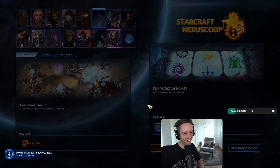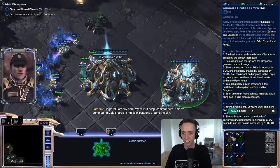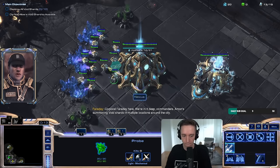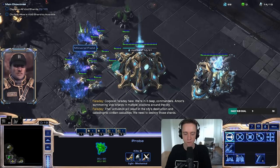Okay, I'm ready. Hold on. I picked Tassadar. Alright, oh my god, okay. We're in a deep — commanders. Hey, Corporal Faraday. Shards in multiple locations around the city. Oh, does this work again? Their activation... I forgot how this works.